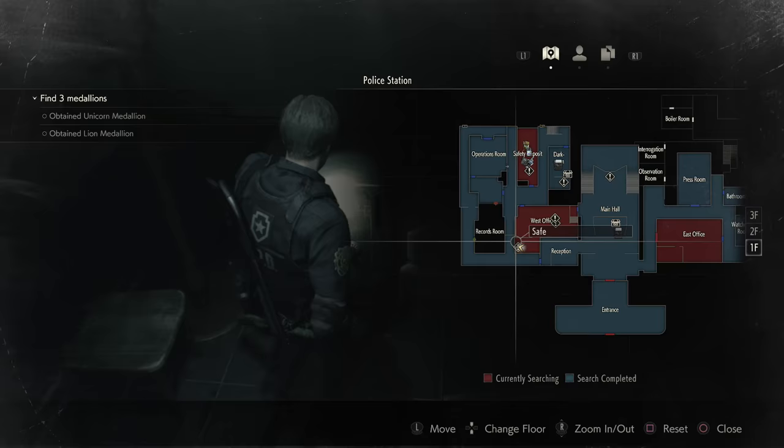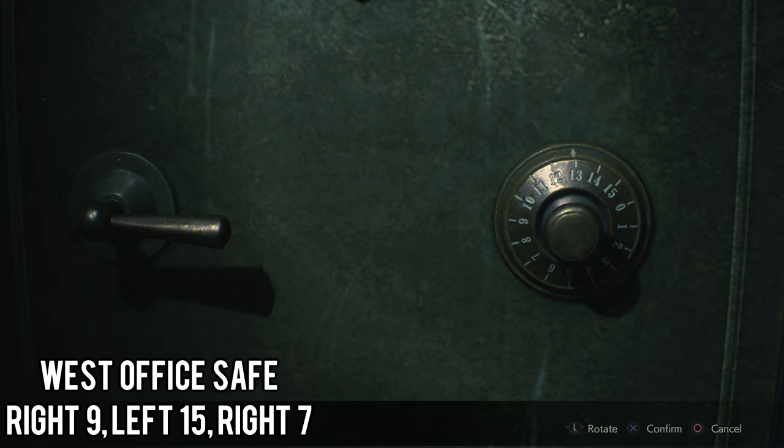Still in the West office, if you go just past the desk on the left side, you'll find a safe over here in this little office space. The combination is 9 right, 15 left, 7 right. So rotate it to the right or clockwise until you get to the 9, then reverse and go to the 15, then reverse again and go to 7.